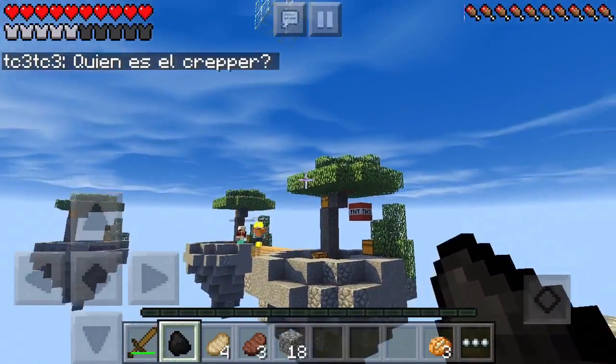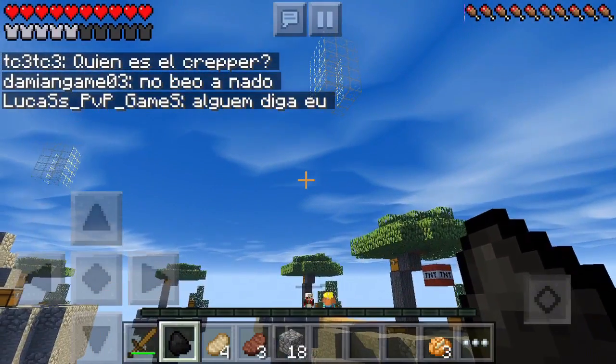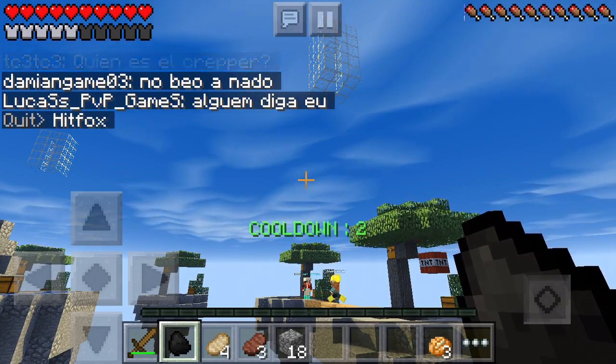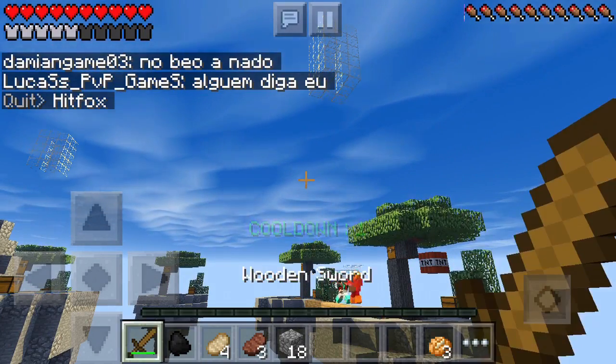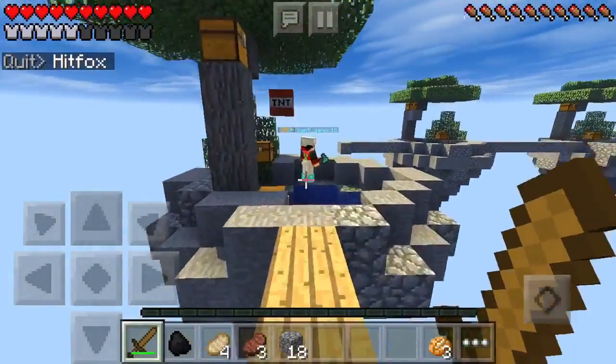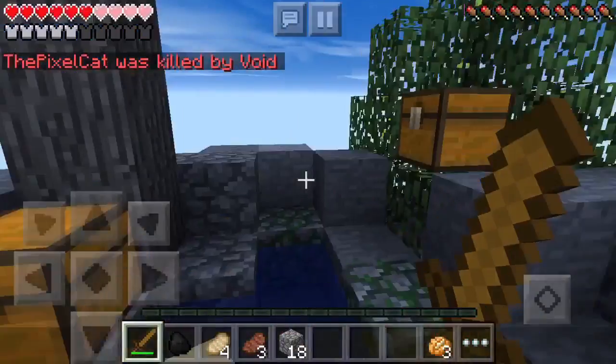They're gonna try to kill each other, but I'm gonna teleport over to the far guy's island - that seems like a smart choice. Five, four, three, two, one - please be good, please be good. Oh yes! Knocked him off - surprise sneak attack! Oh shoot, RIP.